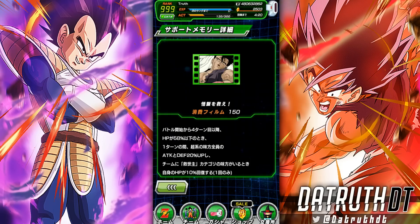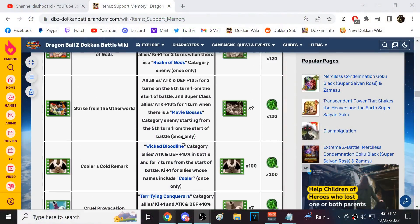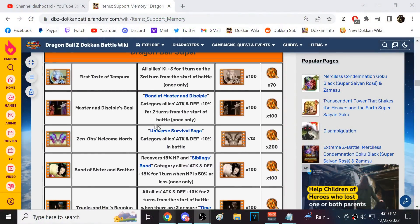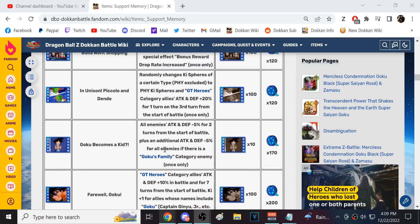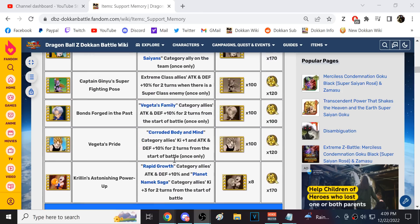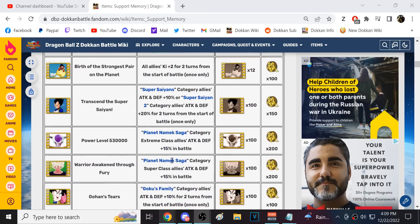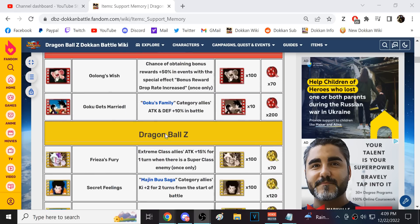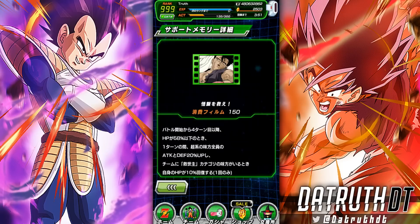When it comes to support memories, you can't beat the ones that give permanent buffs. We have several right now: Cooler's Cold Remark, Kakara, Zeno's Welcome Words, Farewell Goku, and the two Namek Saga ones — Power Level 530,000 and Warrior Awaken Through Fury. Goku Gets Married as well. Those are the strongest support memories — they give you permanent buffs.